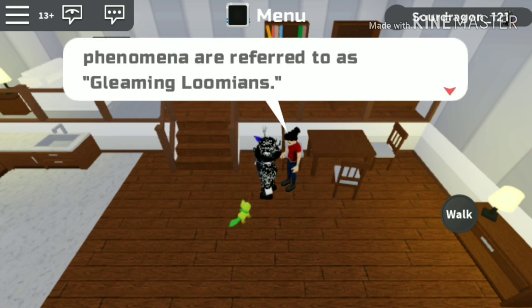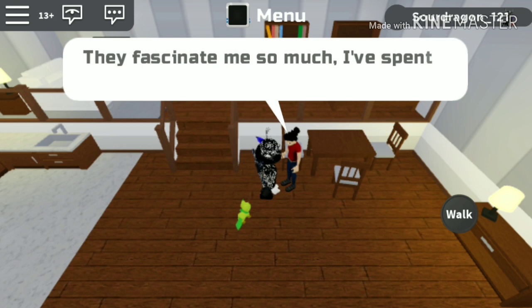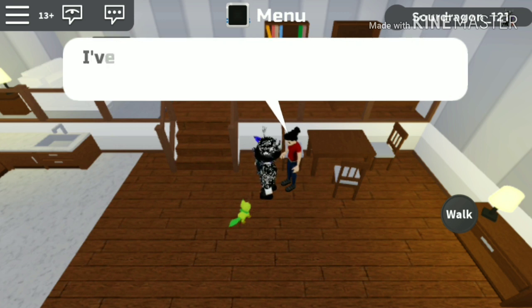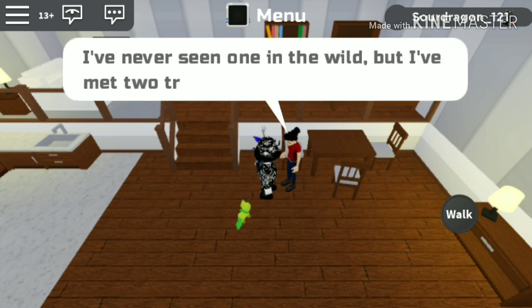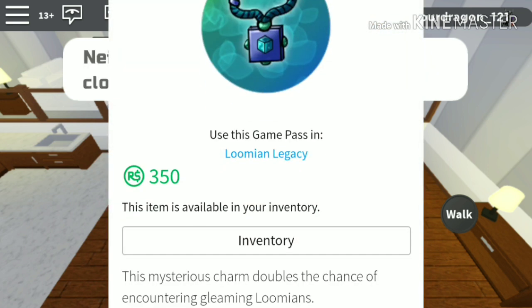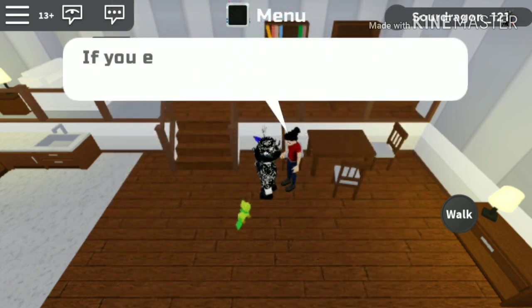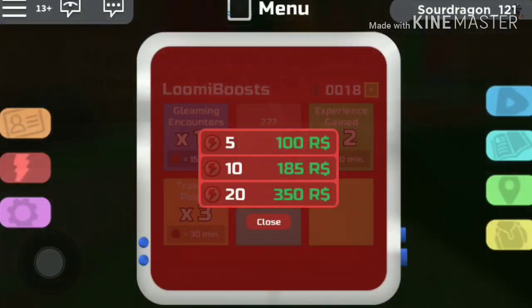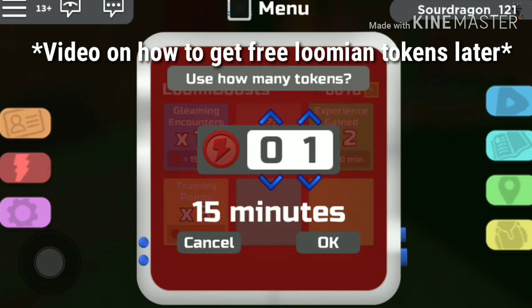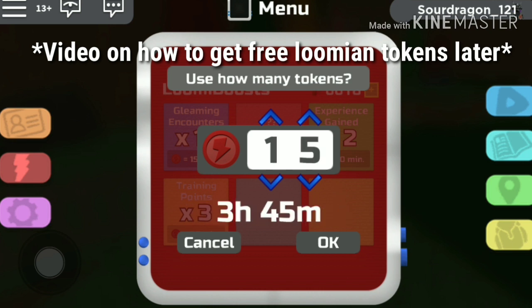There are two types of gleam: alpha being easier to find, and gamma being more rare. Now there are ways to increase your chance of finding a gleam. The most notable being to buy the 2x game pass. However, you can make cheaper transactions in game for short periods of time — Lumion tokens only cost 100 robux for 5, which is enough to use the power for up to 75 minutes. These are all just to increase chance.